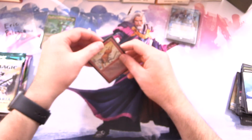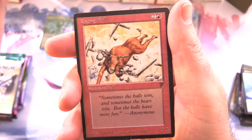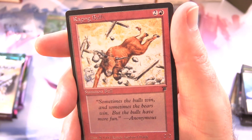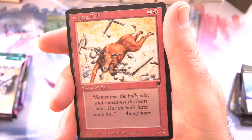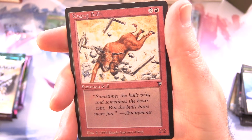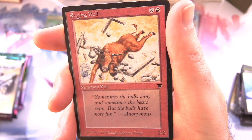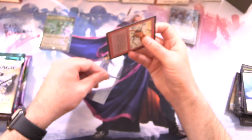Onward to the Legends card. This one is Raging Bull — looks like they had a bit of an issue with printing back then. We've got Summon Bull, it's a 2/2 for three mana. The flavor text: 'Sometimes the Bulls win and sometimes the Bears win, but the Bulls have more fun' — so says Anonymous. Do you remember that one from back in the day? Leave a note in the comments.